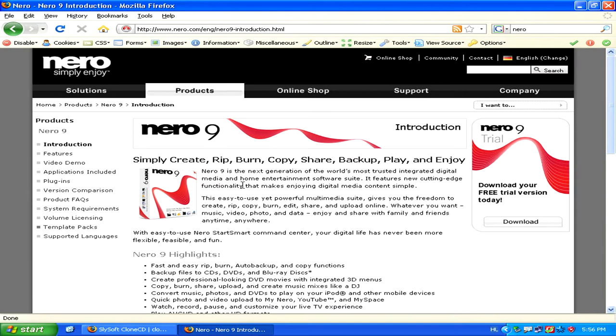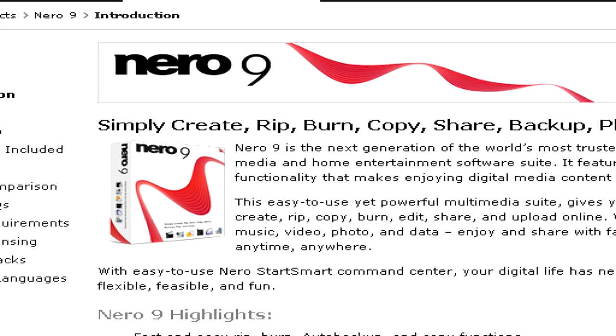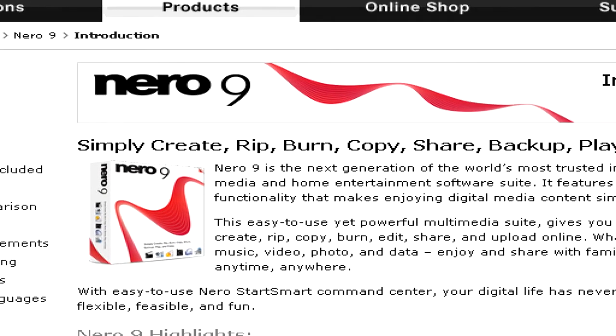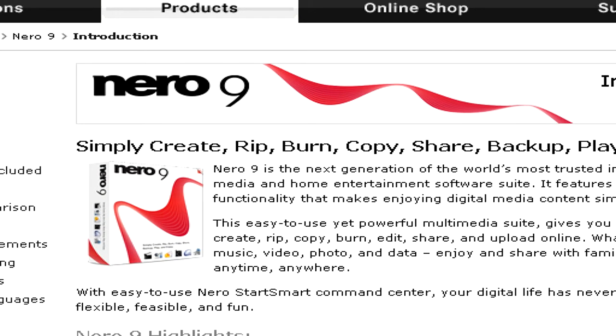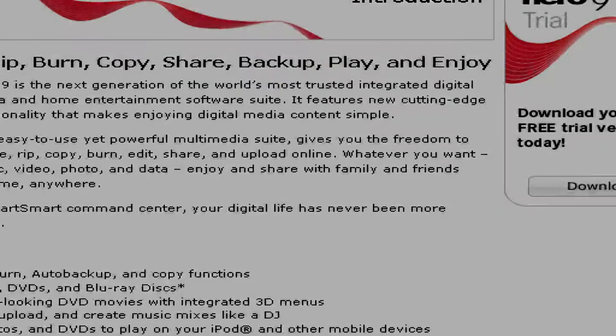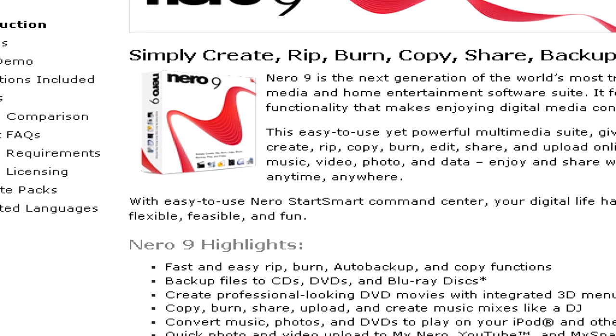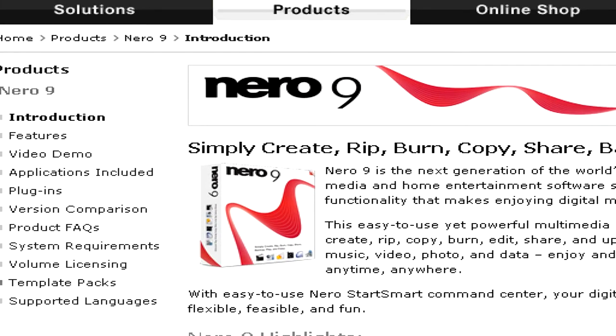Whether or not you'll be able to make a copy depends largely on when the game was first published and released on CD or DVD. For older games, especially those that date back from before the year 2000, simply using the burning software that came with your computer should do the trick, or you can purchase a standard burning program like Nero. This will allow you to copy the game without any trouble and play it if something happens to your original CD.